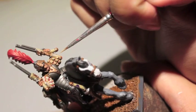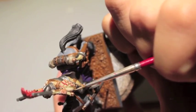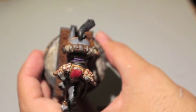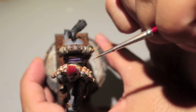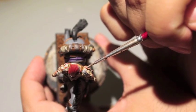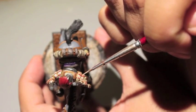I'm going to keep the Seraphim Sepia as much as I can in the recesses and try to follow the lines, using my wet palette to thin my paint.